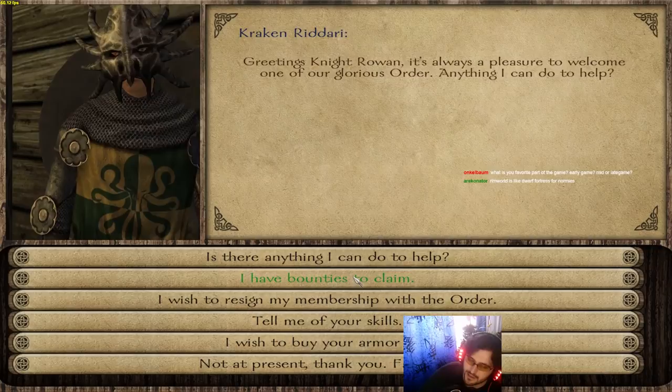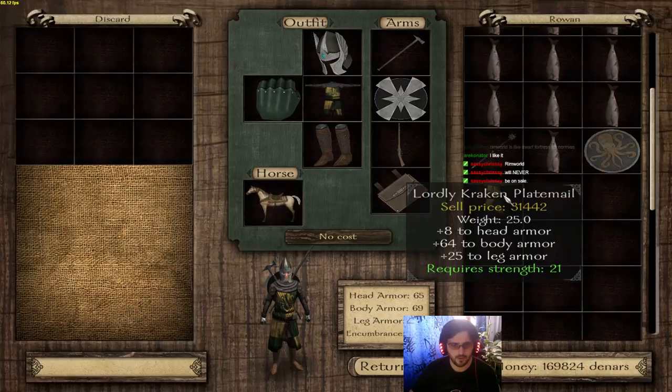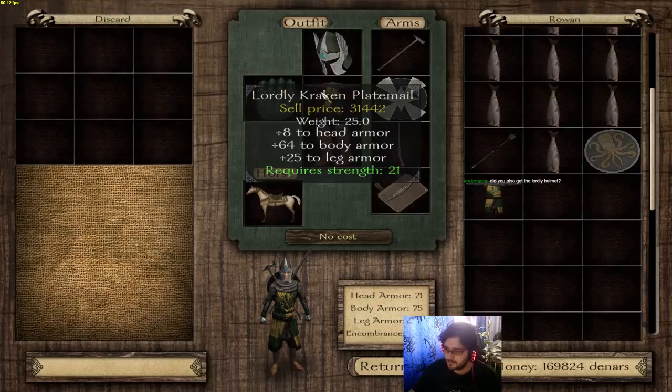63, 24 rank points. You receive the Kraken plate mail randomly. What the fuck?! Jesus! Can you guys see? Now that is amazing — that lordly Kraken plate mail. Then someday I'll get RimWorld and Factorio, because both are never on sale. I only got the Kraken plate mail as a reward for this particular quest — that lordly Kraken plate mail, wow.